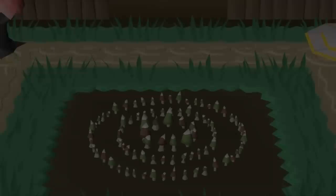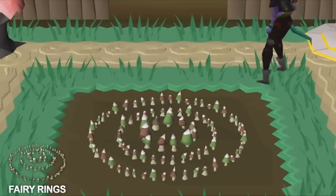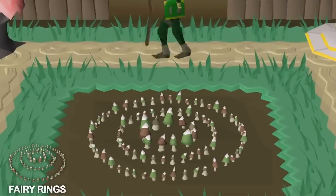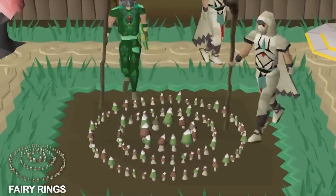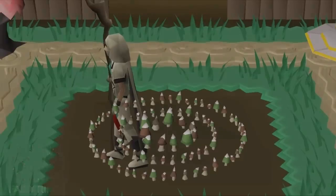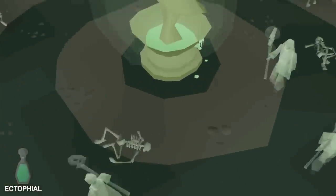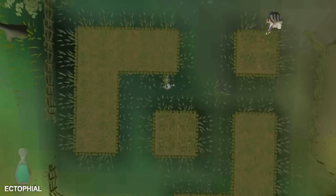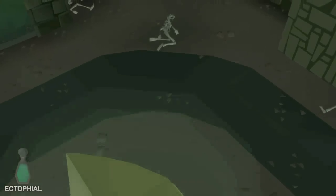Another quality of life essential is Fairy Rings, which you unlock after starting Fairy Tale Part 2. The Dramen staff is the untradeable involved here, and Fairy Rings are required to play the game most effectively — there are also some clue scrolls that can only be accessed via Fairy Rings. Fairy Rings will speed up so many things in RuneScape, giving you shortcuts to so many different places. The next essential is the Ectophial, which teleports you to the Ectofuntus next to Port Phasmatys. This is useful especially for farm runs since there is a herb patch just near the teleport, and it can also be very helpful for questing and transport.